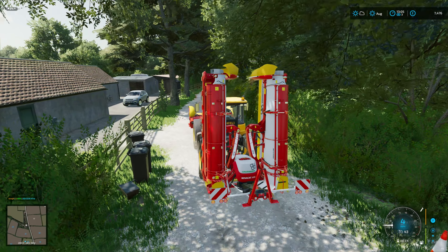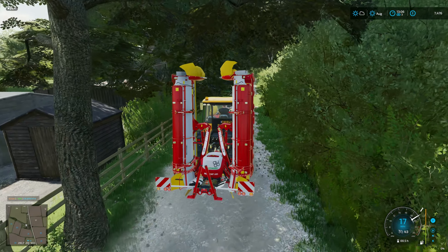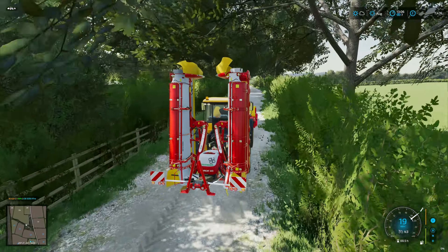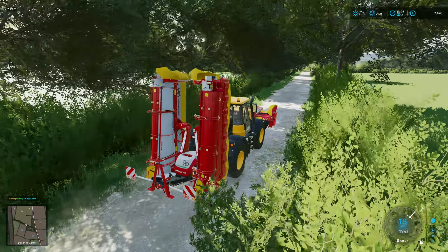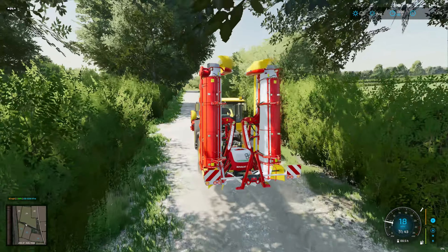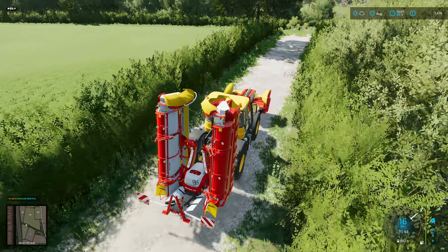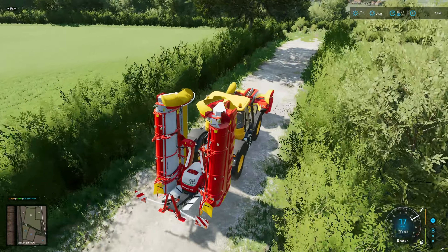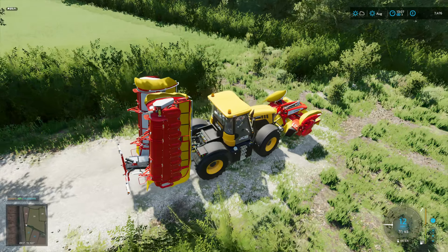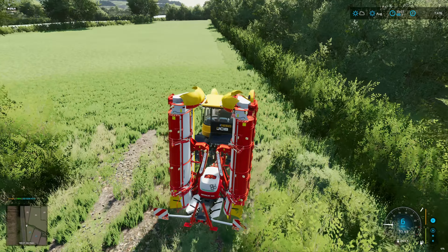Just an FYI — the wheelie bins have collisions. I think I'm coming the right way to field 23. There's 22 there and a gateway for that one. Can we access the other field from here? Is this a gateway I see? Nope, no gateway, just a gap in the hedge. It's not quite ready to harvest but doesn't look as good as it could be.